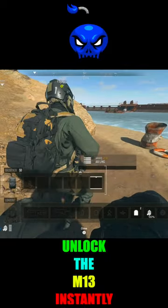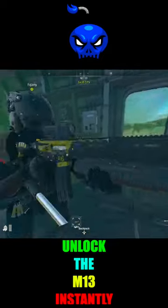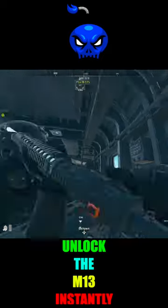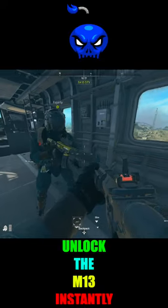All you have to do is spawn back in with that M13 blueprint, drop it on the ground for your friends, have one of them pick it up, X-fill instantly, and they'll auto-unlock the M13. Rinse and repeat this process for all your friends, and boom, you can skip out on doing the chemist quest in all your DMZ matches.